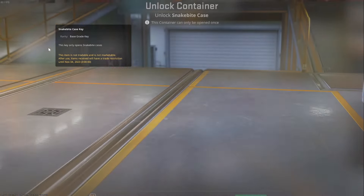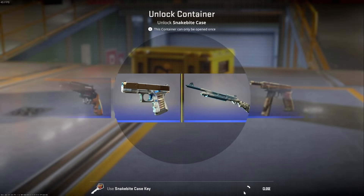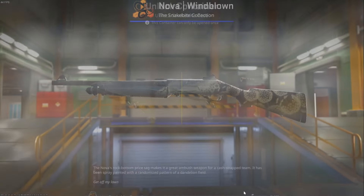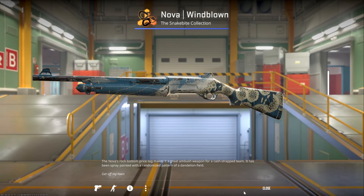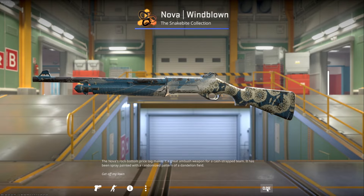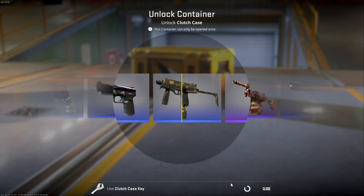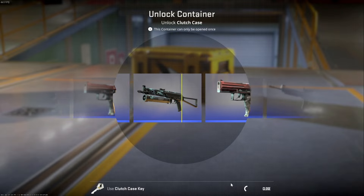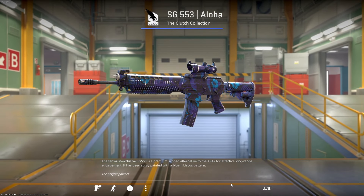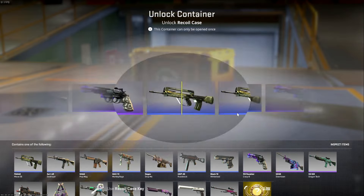Interesting skin for sure. Once again seems like we're halfway through the Snake Bites, and we are getting Nova Windblown yet again — so this one is probably getting sold. The slot machine is off — what are we going to get? We got the SG 553 Aloha. Just like a casino, I don't expect it.